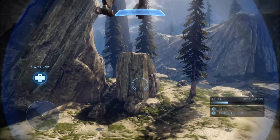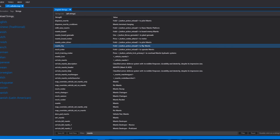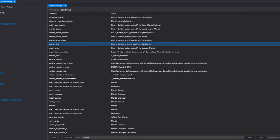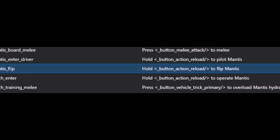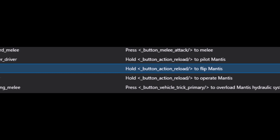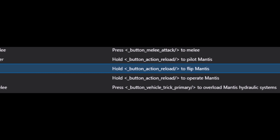So, you cannot flip it in gameplay or in Forge. But, that being said, if you use a tool called Assembly to look in the game files and see what strings exist, there actually exists a string of text for flipping the mantis. You can see right there it says 'mantis flip' and it says 'hold button action reload to flip mantis.' Button action reload is like your reload button — hold X or hold B — so this would be like hold B to flip mantis.